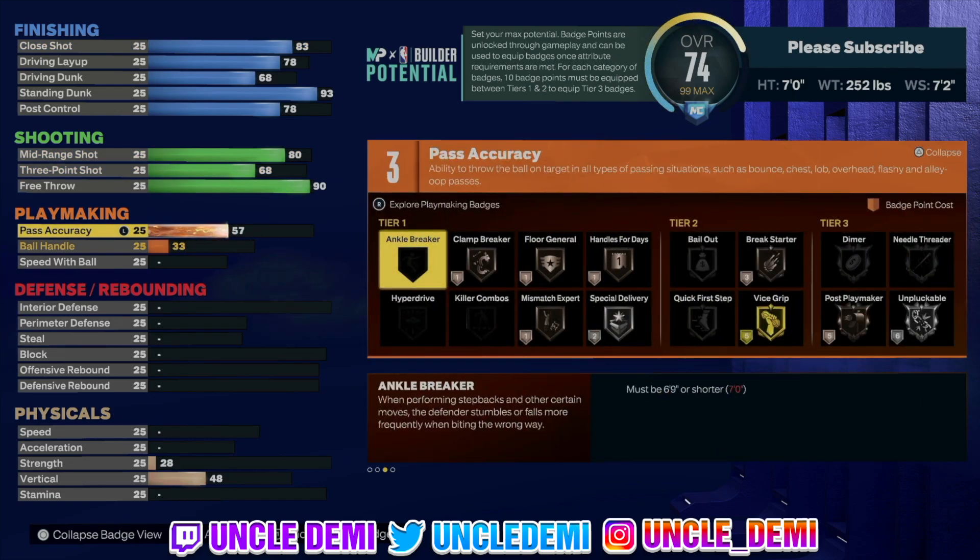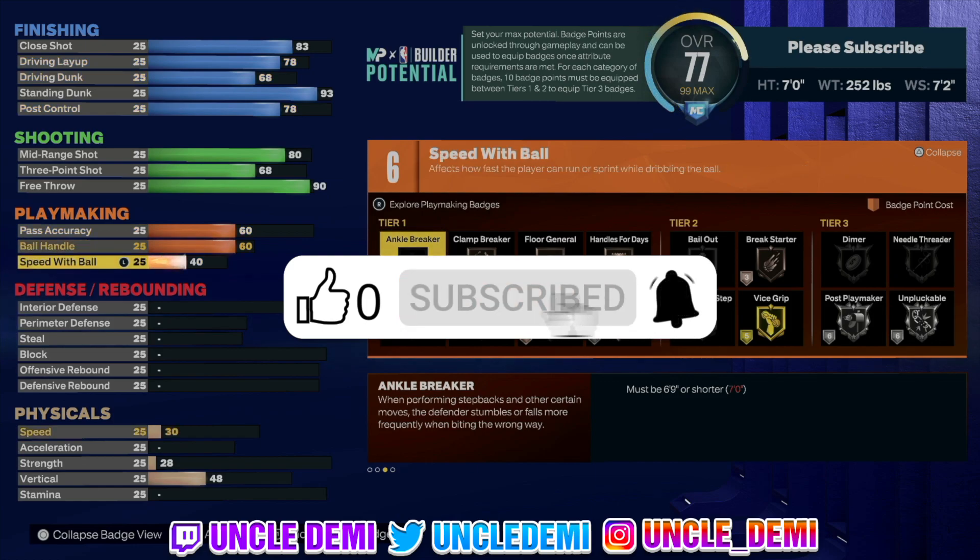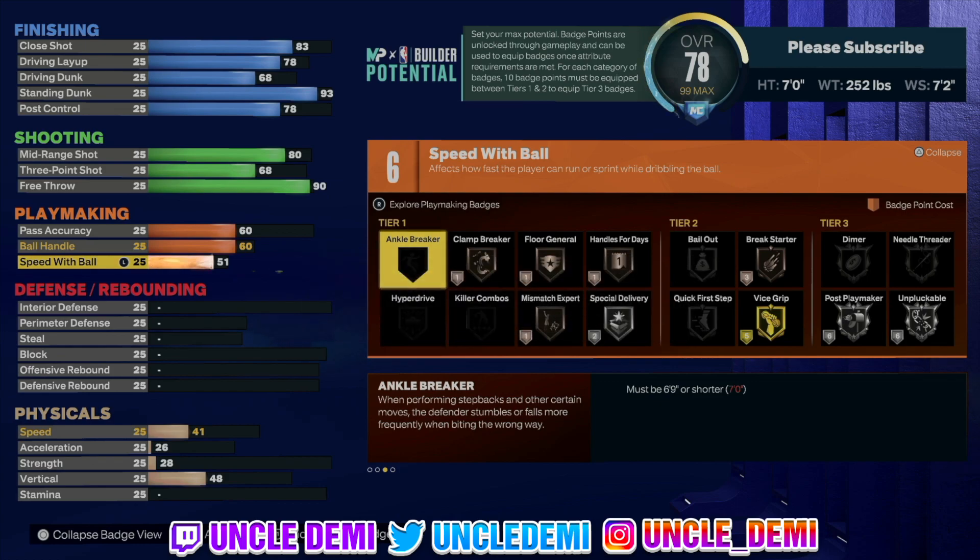Pass accuracy is just a 60. At the end of the day it's not the best, but you do get Break Starter on bronze — bronze Break Starter helps out a lot when doing outlet passing. But if you're playing in the park, that's not gonna really matter. 60 on the ball handle, and then just 51 on the speed with ball. As a post scorer, I don't really care about playmaking as much unless it has the ability to get Quick First Step. This is definitely a back-to-the-basket type center build, so you're gonna be holding R2 and L2 and not trying to face up anyway.